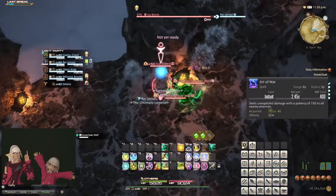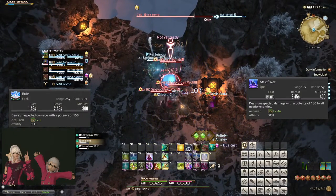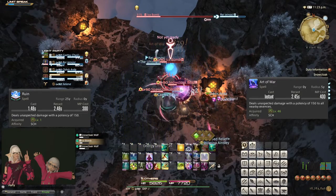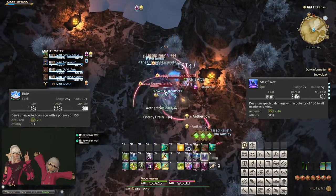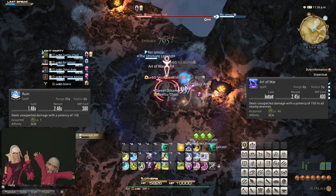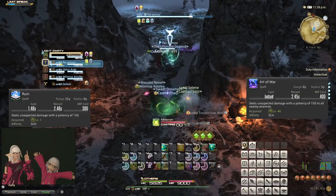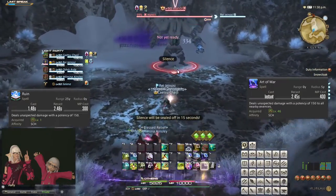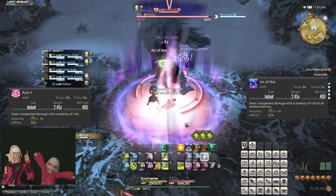At level 46, you learn the spell Art of War, which does the same damage as Ruin 1 in an area around you with no cast time. Since Ruin 2 is already superior to Ruin 1 with auto-attacks, Art of War is clearly superior to Ruin 1 simply because it has no cast time. Until you learn Broil at level 54, your primary attack spell should always be Art of War, and try to find time to do auto-attacks as well. If you are stuck far away from the boss for an extended period, then Ruin 1 is best since you also cannot auto-attack. Ruin 2 should only be used if you need to move and are out of range to use Art of War.